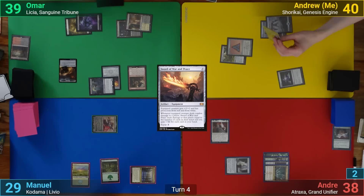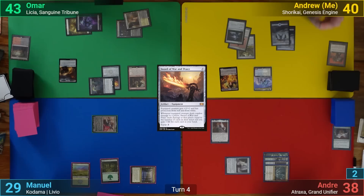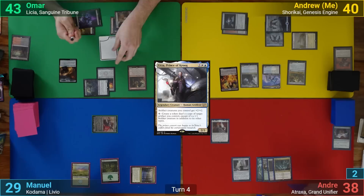After that, Omar gains some life and on his end step, I activate Shorokai, drawing two, pitching one and making a pilot. I draw and play cast an Ardenvale, which comes in tapped. I then cast Urza, Prince of Krug and pass turn.